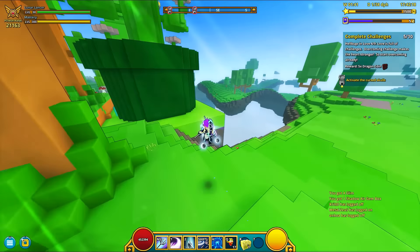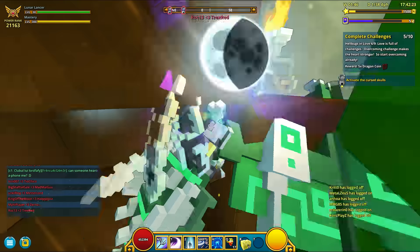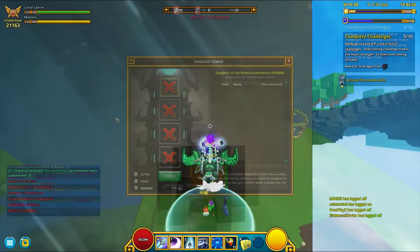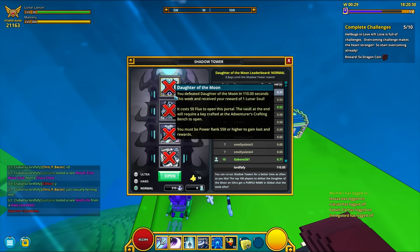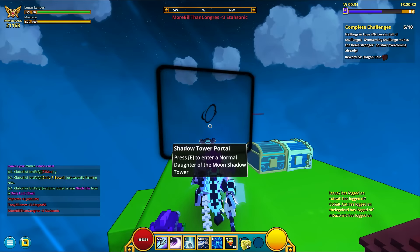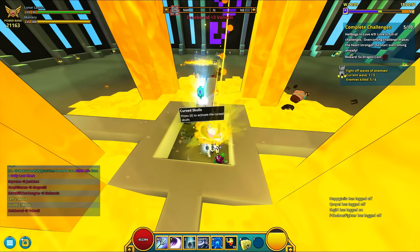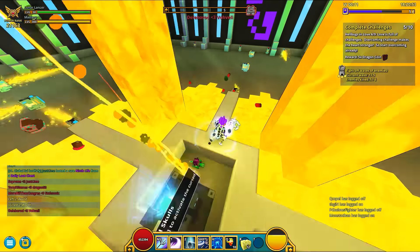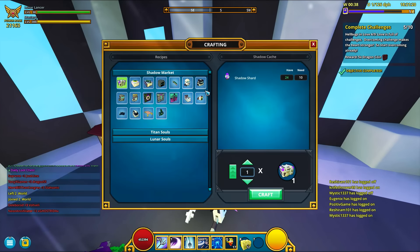But let's get back to how you get these boxes — there are several ways actually. One way of getting empowered gem boxes is through doing shadow towers. You can use the shadowy market found in a shadow tower to buy them.